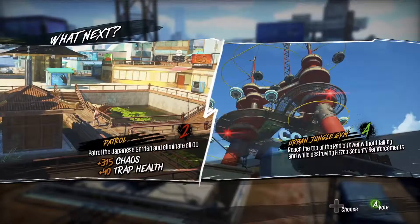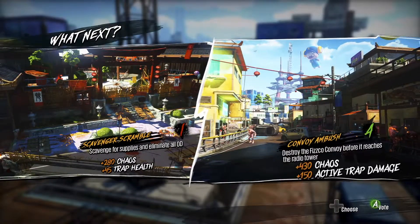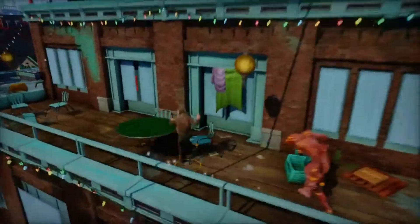At the start, you and your ragtag band are going to get two mission options to vote on. You conquer it, two new ones crop up, and they'll have different objectives and be in separate locations from the first round. So the result is that each Chaos Squad experience feels unique as you're going through the open world.